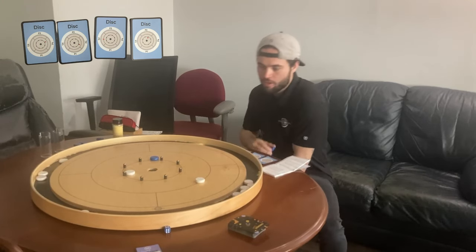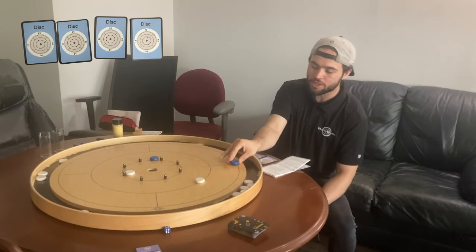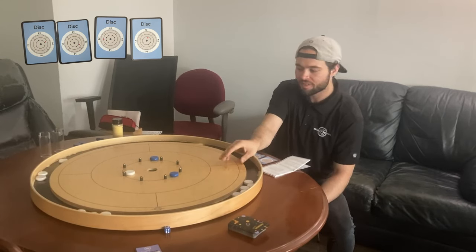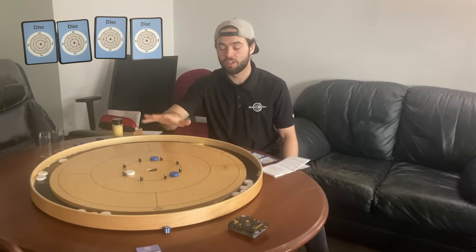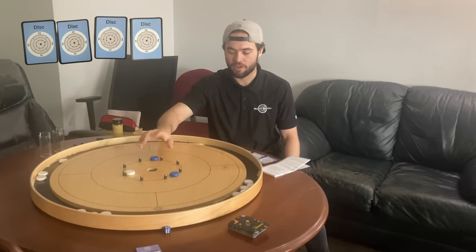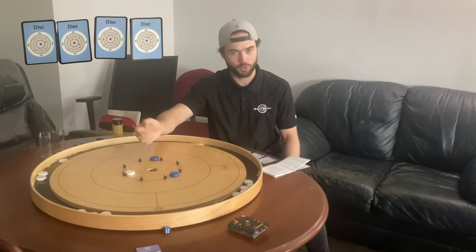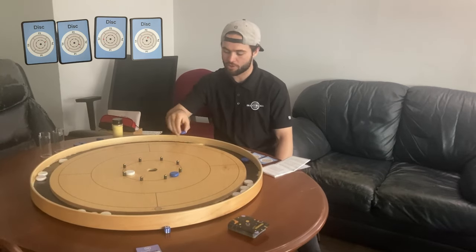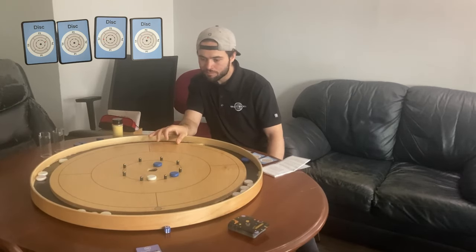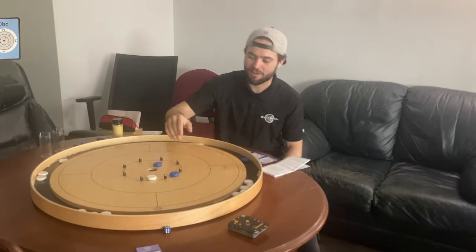No 20, but we got the double, which is a great start. I'm going to go for this easy outside one here now. One of the rules in Crokinole Solitaire is you can remove your own disc from the board if it's interfering with the shot you want to take. I want to try to come up here and bounce back for a 20. Not quite, but a better spot for the next round.